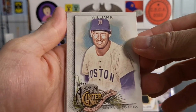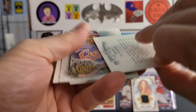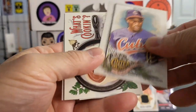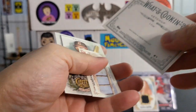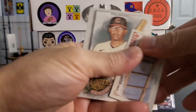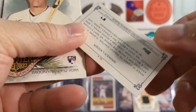Next pack. Got a Ted Williams — that's a nice one. Got a DJ Muggs. Got a Sammy Sosa. And what's cooking — ketchup — that's an odd looking card, one of those odd cards. And the Mini is Broken Ladder, Baseball Lexicon — one of those odd cards.